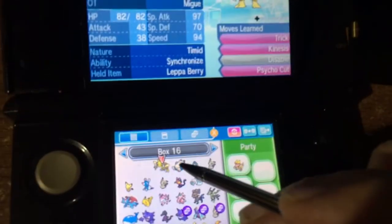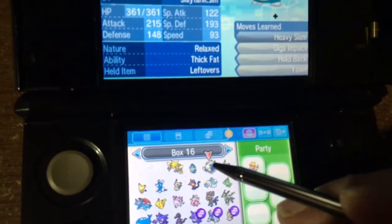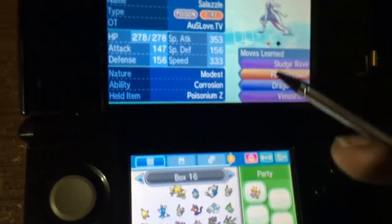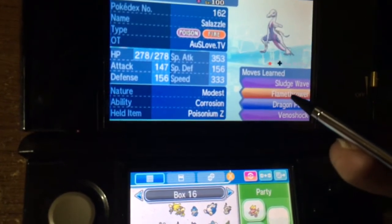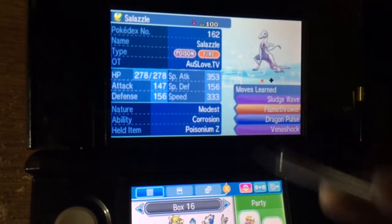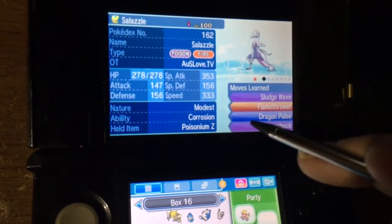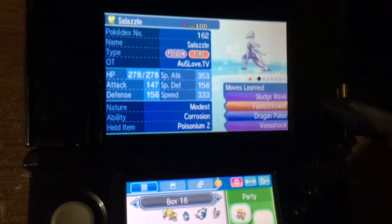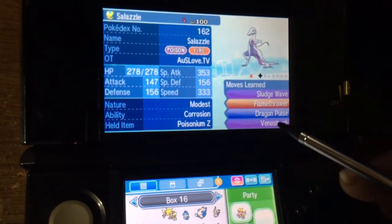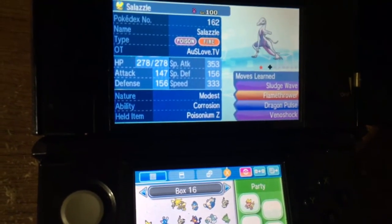He's got Trick and a Lum Berry. I got the Munchlax with Recycle, Snorlax with Hold Back and Yawn, this hacked Salazzle with Flamethrower 24PP, Dragon Pulse 10PP, Venoshock 10PP. And when an Impostor Ditto transforms into Salazzle, Dragon Pulse is still effective and will one-shot kill it. So you've got basically 10 Dragon Pulses.